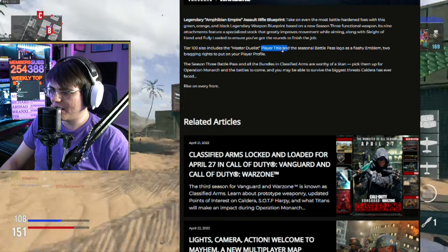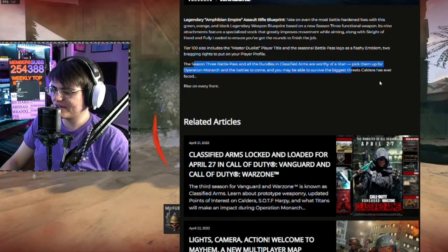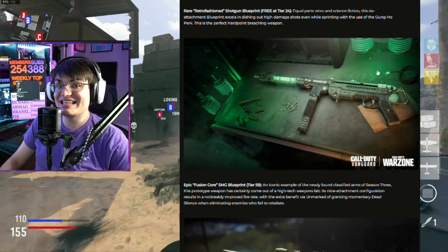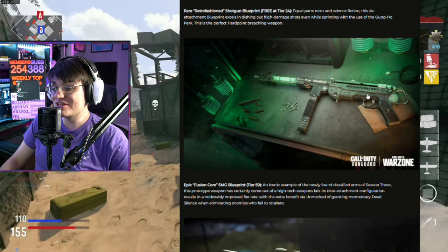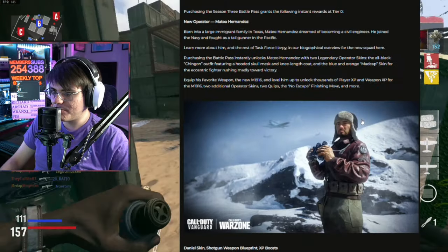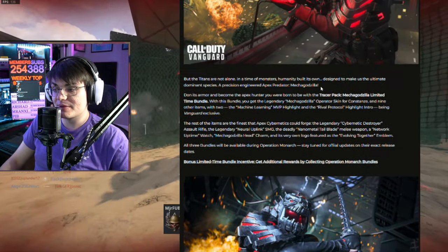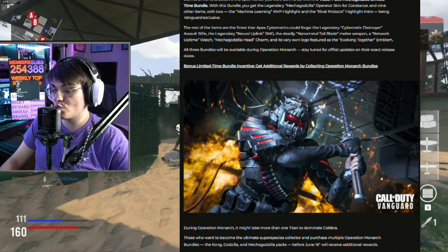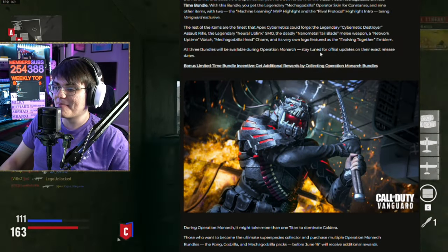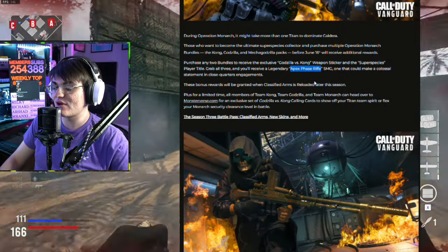Now here we are at the tier 100 reward — it's a cool skin, but honestly with all the other bundle skins we've seen, I probably won't use it. There's also a skin for the new assault rifle with green light-up elements. You'll also get the Dualist player title and the Season 3 Battle Pass Classified Arms emblem. This might be the best Battle Pass we've seen in Vanguard so far, but by far the most important thing in this blog post were the bundles, each costing $24 — and all three together giving you the most expensive blueprint in main COD series history at $72.